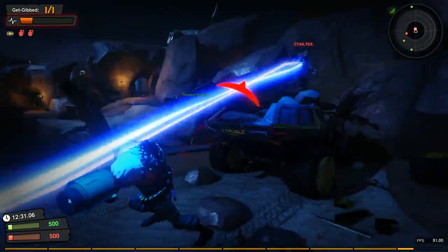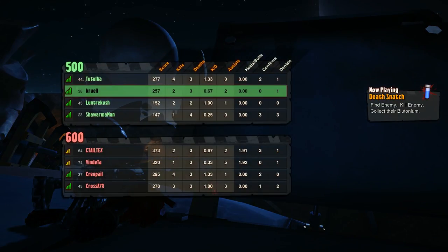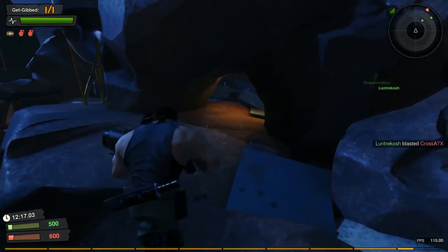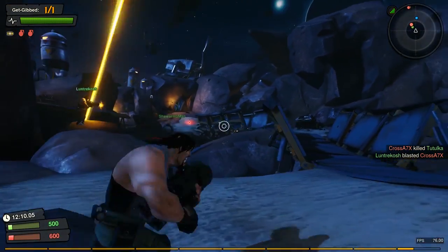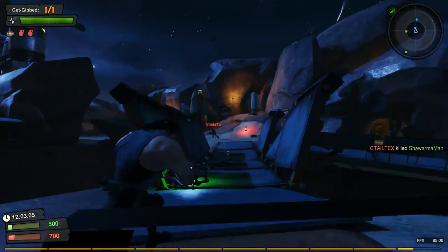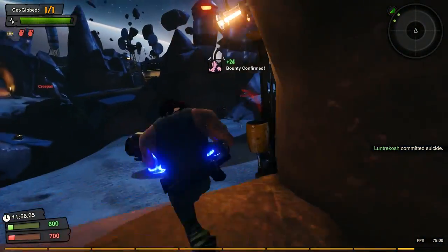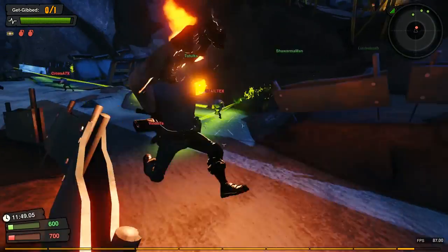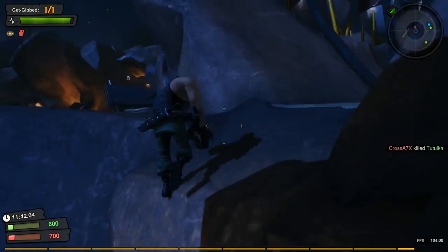There are four base weapons which you can customize and apply all sorts of stuff to. I love the rocket launcher in this game — it's the weapon I use the most. There's also a yellow beam that a lot of people use which is extremely powerful, but the rocket launcher is so enjoyable to use. It just feels so good to hit someone square in the face and blow them into tiny pieces.